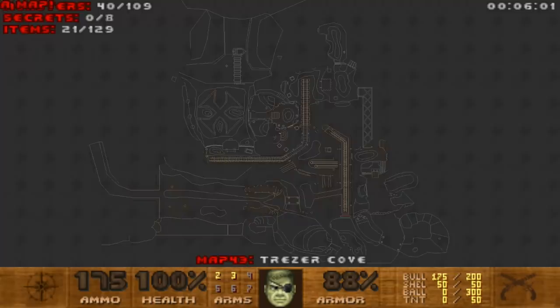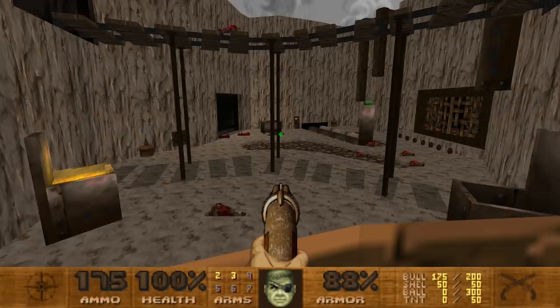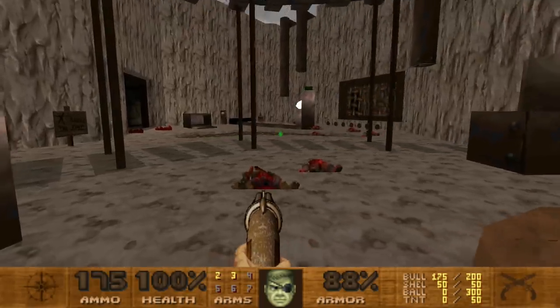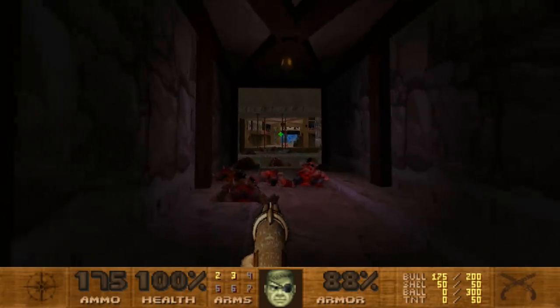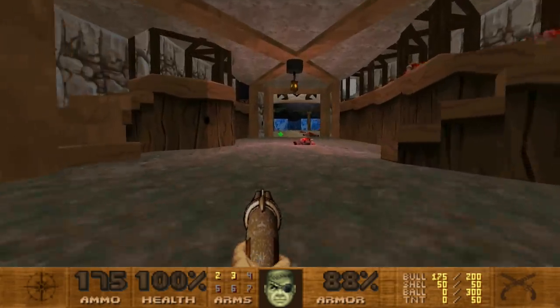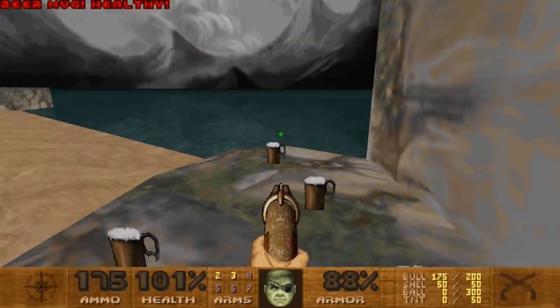Oh, we have a map! But it doesn't show where any of the secrets are, even though I have that turned on. I'm not even sure where all the secrets are. You know what, it won't take that long — let's go back to near where we started this map. Oh, good thing I went back — I see beer!